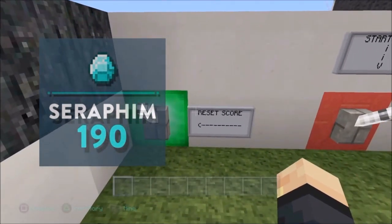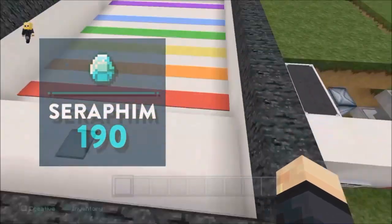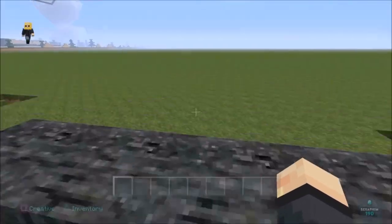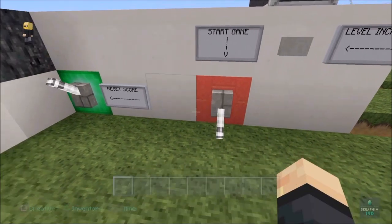I'll show you guys pretty much how it's done. There's a reset score button, a start game button, and a level enhancement button. We also have a pressure plate here that gives you your bow and arrow. So let's try this out and start the game.